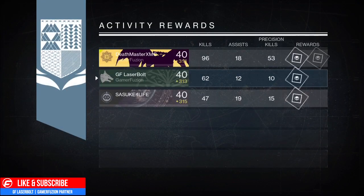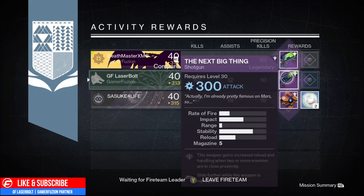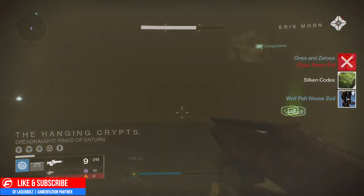So we went ahead, we hopped on our Titan and we got a shoddy — really bad perks. It's a 300 weapon with really bad perks. Sasuke got a ghost shell and Death got an LMG.